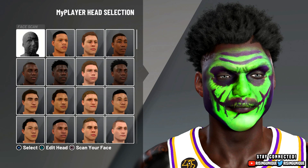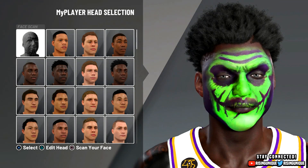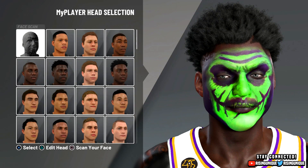The next thing you're gonna want to do is upload your images from the MyNBA2K20 app — that's the face scan app. Download it on the App Store or Google Play Store if you haven't already. Once you scan your normal face, upload the images and go back to My Player Appearance. Make sure on the first head selection — this one works almost every time for me. Press Square or X depending on your console, then A or X, and it should load up the percentage bar.